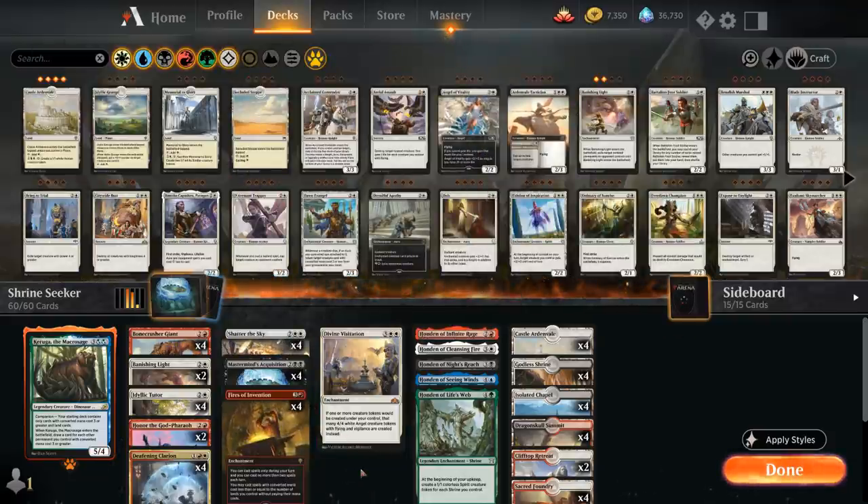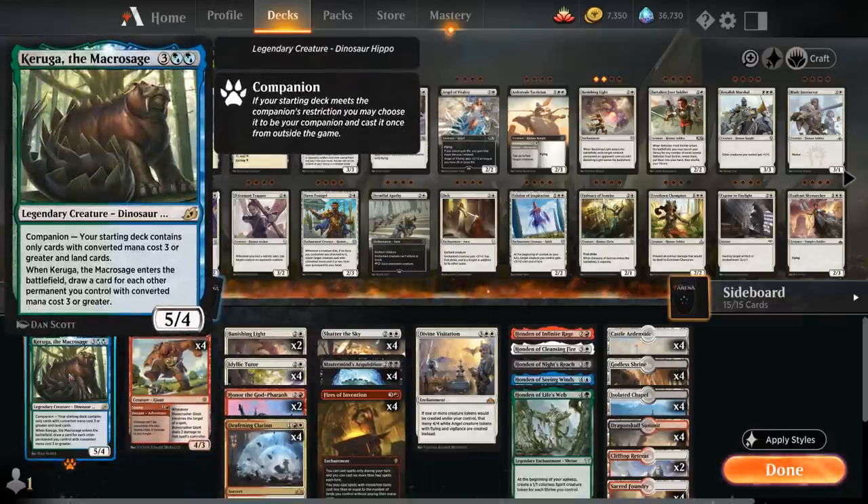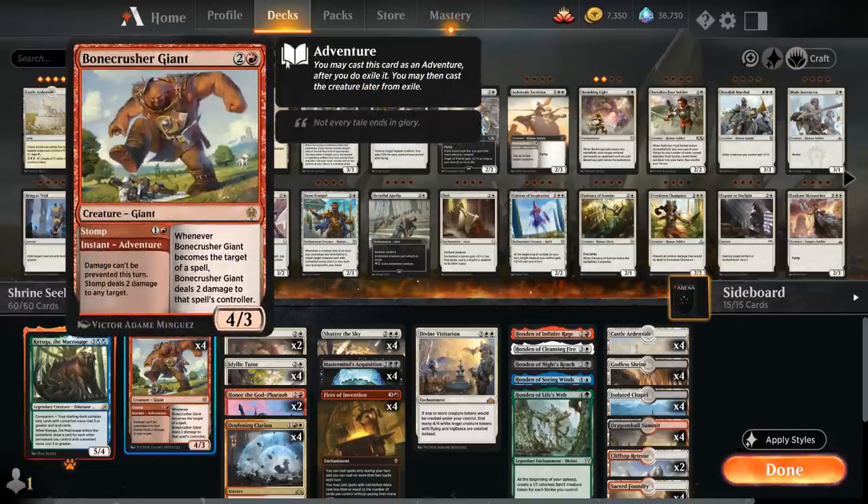We also happen to be a Keruga the Macrosage companion deck, which synergizes well with Fires of Invention and all these enchantments, so we get to draw more cards when we play Keruga. The companion restriction says our deck can only contain cards with converted mana cost three or greater, although we cheat a little by playing Bonecrusher Giant — we can still adventure for two mana to deal with an aggressive start, and then play the 4/3 afterwards, which also lets us draw an extra card with Keruga.